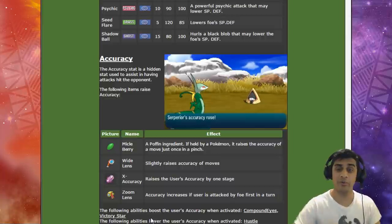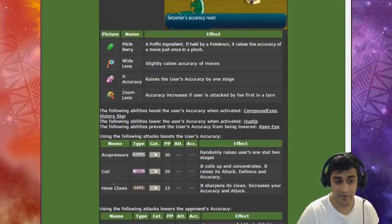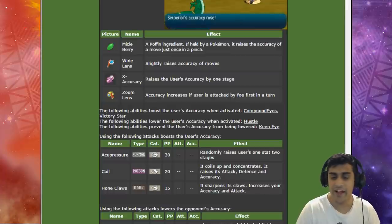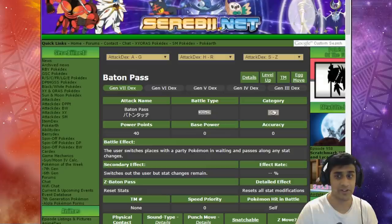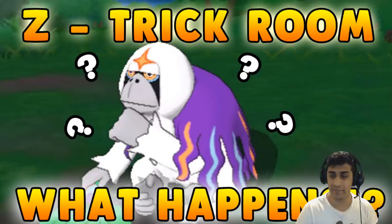Accuracy plays a very important part when using strong moves. The benefits of Trick Room combine with Baton Pass and with Pokemon that can buff accuracy in general. Moves that help with accuracy include Acupressure, Coil, and Hone Claws. If you want to run a Baton Pass team boosting accuracy you can start getting major solid hits. It's not the best meta strategy, but if you want to pull some tricky stuff that is the way to go. Pokemon that know Trick Room are listed on Serebii — many are Psychic types, and some are Ghost types.